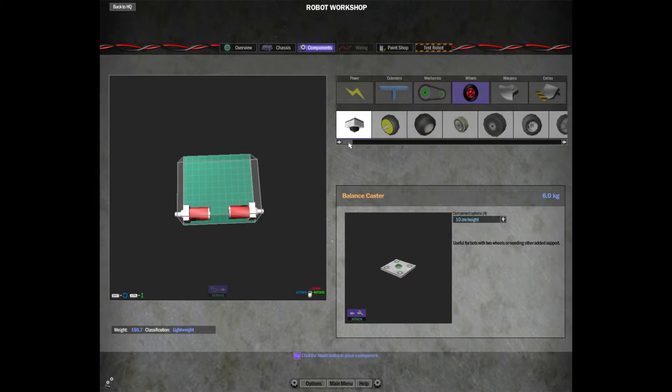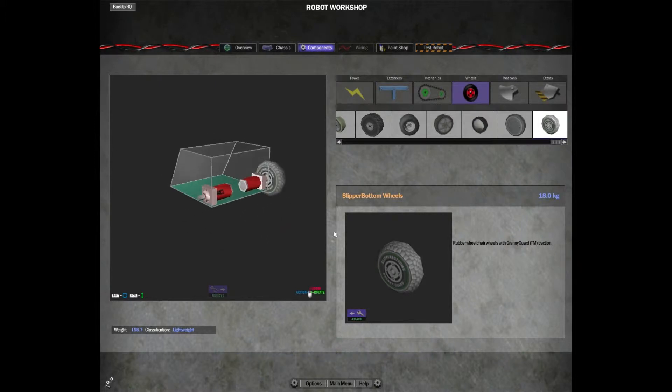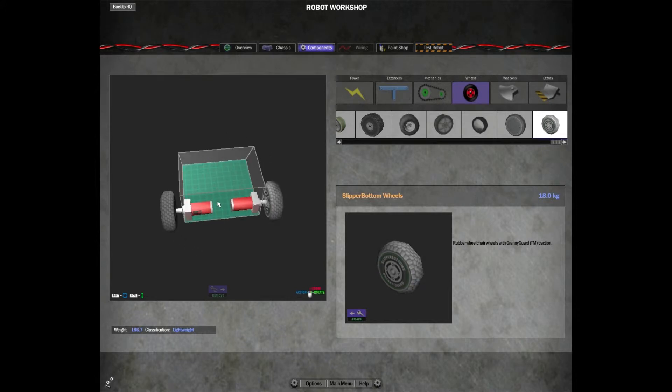Now you have your two drive system motors, which you can attach a wheel to. Up here in the Wheels tab we have a lovely selection of wheels. I'm just going to throw these on here because they're kind of cool and they're really grippy.